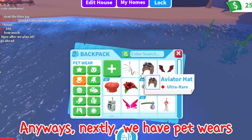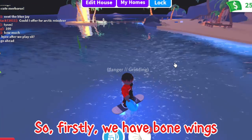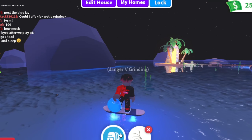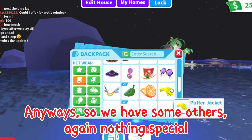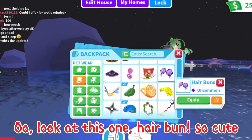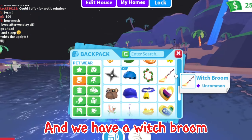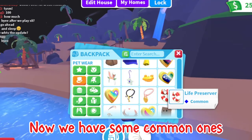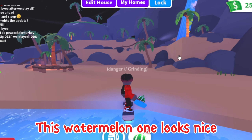Next we have pet wears. Firstly we have bone wings — where did it go? Anyways, we have some others, again nothing special. Ooh, look at this one — hair bun, so cute. And we have a witch broom. Now we have some common ones. This watermelon one looks nice.